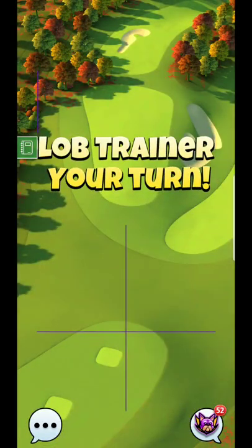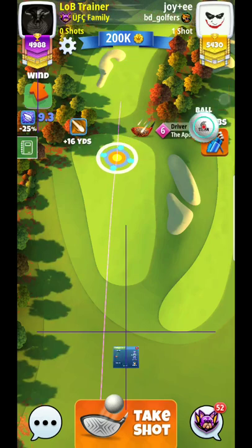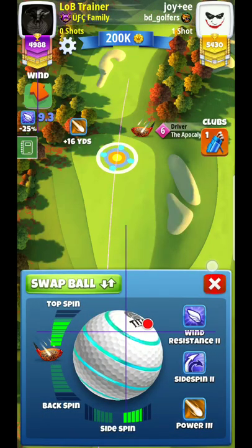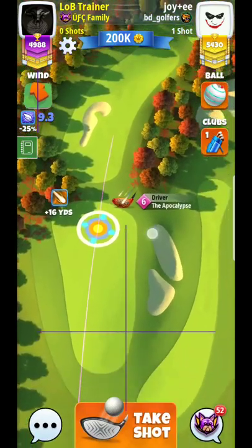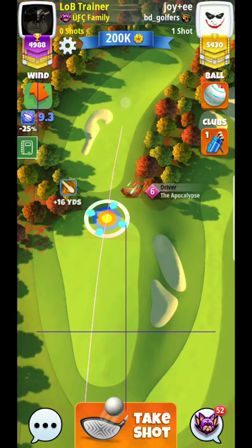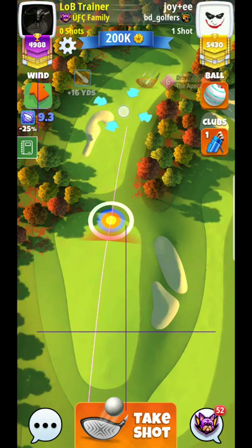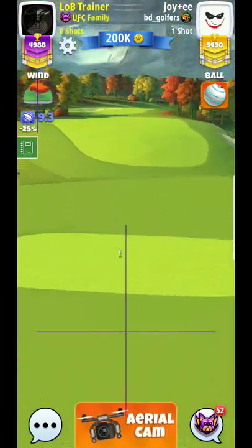Alright, here we are at hole number nine. I'm going to go Titan ball, thinking right around 6 on the top spin somewhere around there. What the Titan is going to do is hopefully keep it to where it will launch and still make it up to the fairway — that's one of the main reasons I'm not going to go Kingmaker here.